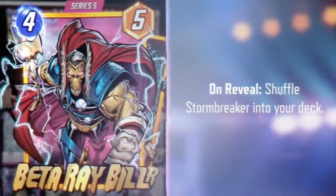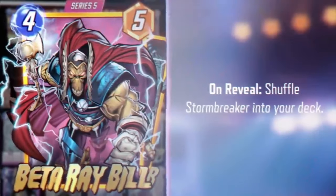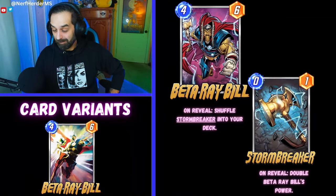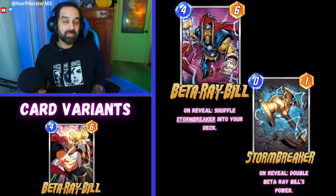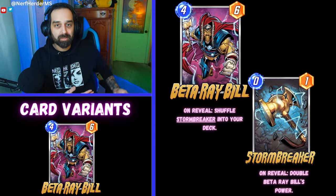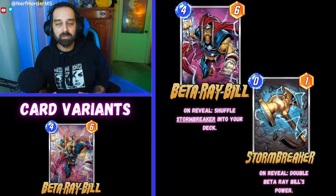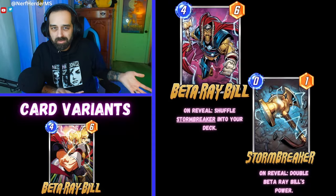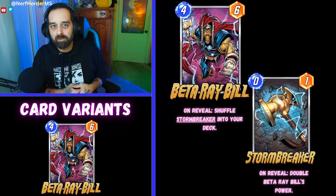Beta Ray Bill is a four energy, five power card that reads: Shuffle Stormbreaker into your deck. Stormbreaker reads: Double Beta Ray Bill's power. Overall impressions of Beta Ray Bill — I like him, I'm excited for him. Not because of the card itself, but because what he brings to other decks and how he makes other cards better. Like, he himself isn't super great. He's basically Thor — better or worse depending on how you look at it — but he makes other cards better, specifically Jane Foster.